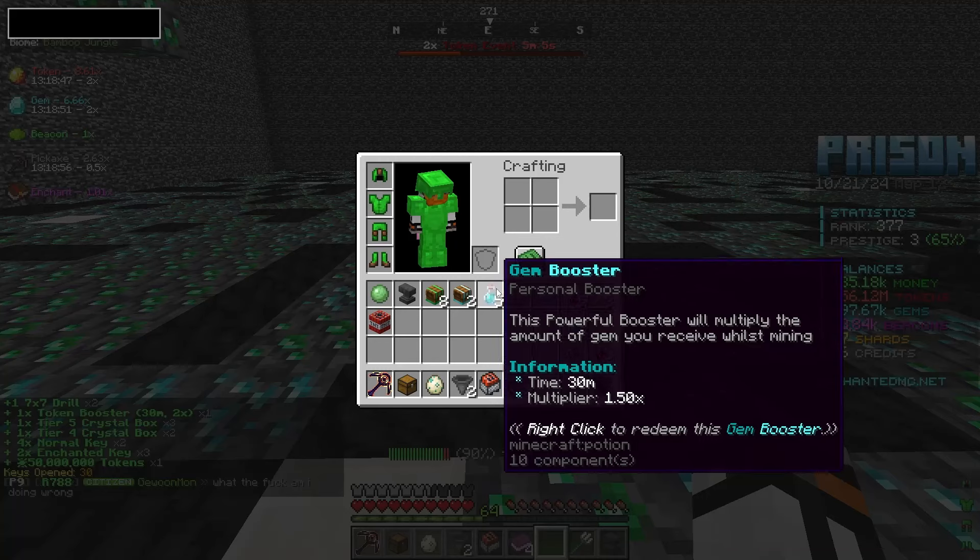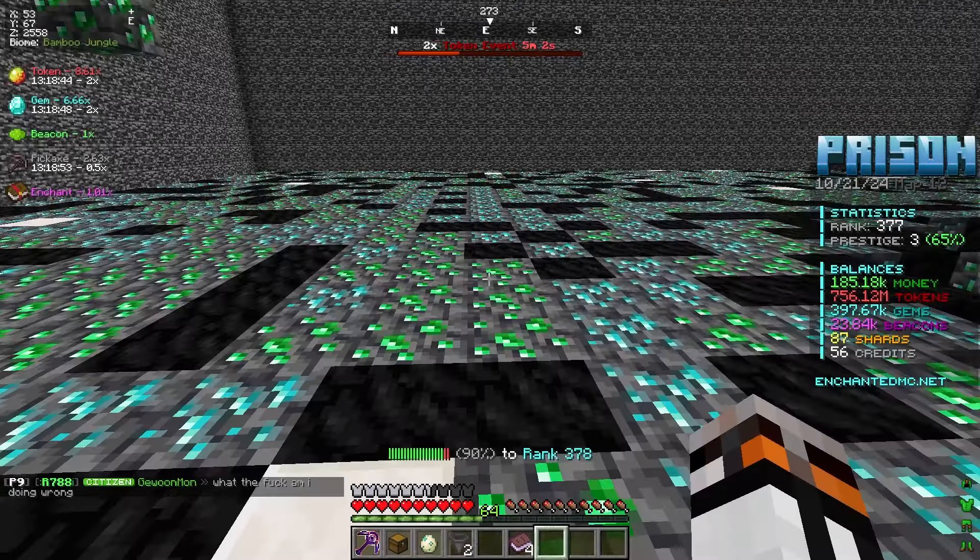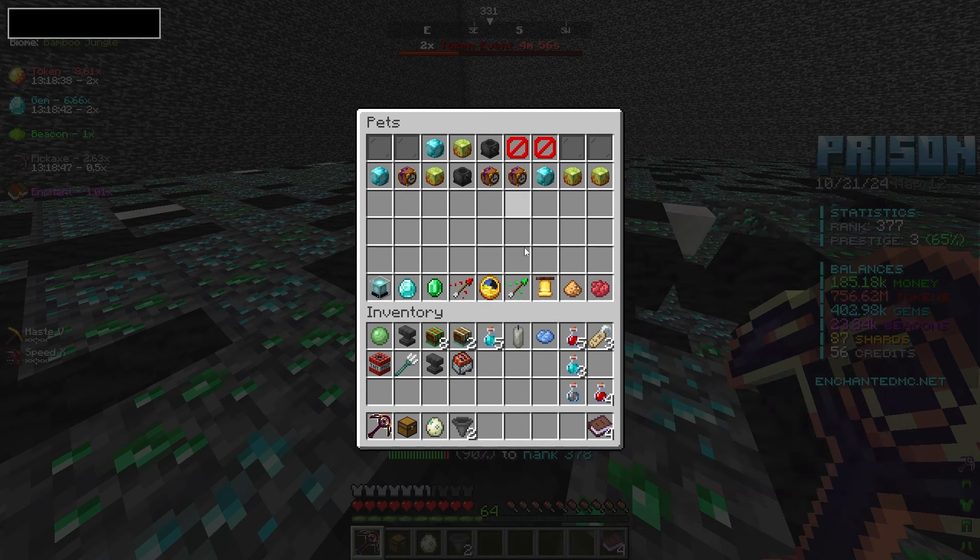Some crazy high crystal boxes — give us one we can actually use. Doesn't look like it's giving us that quite yet. But book of experience might be very good for pets, and honestly I might just throw these all on the token pet right now.